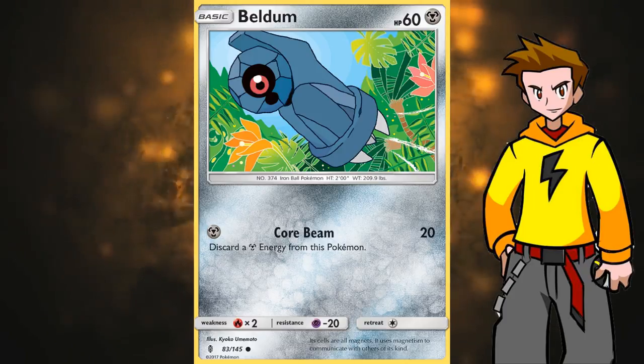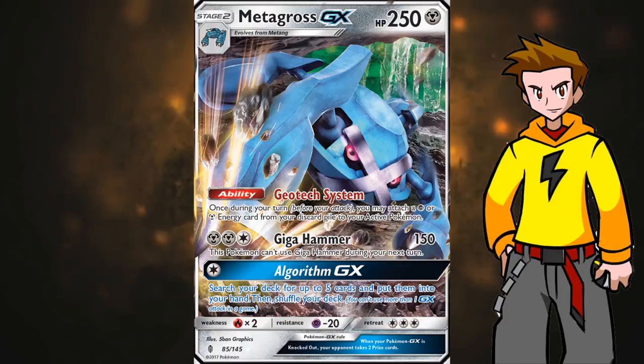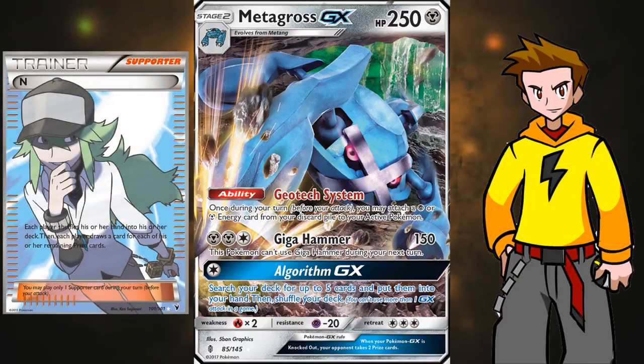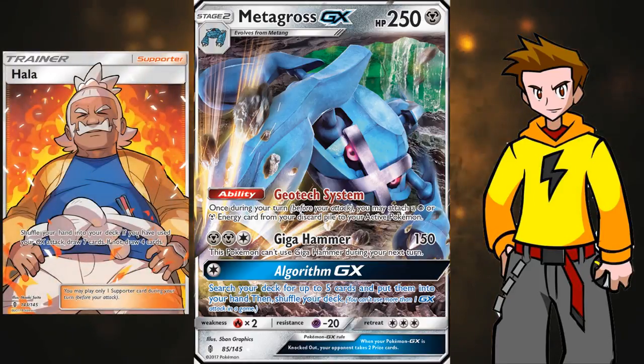Now to the Algorithm GX move — for a single Metal Energy, this is basically a setup move just like Solgaleo GX. It lets you search your deck for up to 5 cards and put them into your hand directly, then shuffle your deck. Your opponent has to have an N card in hand to disrupt this, but if they don't have N this will definitely win you most games. What we do is get our Metagross out as early as the second or third turn, use that GX move, and the rest plays out itself. If we get multiple Metagrosses out we basically win the game unless we're facing a fire deck.